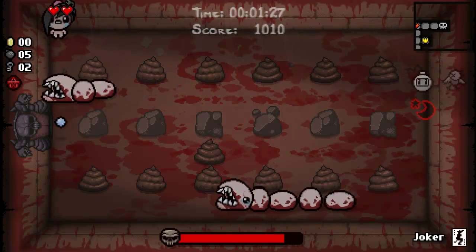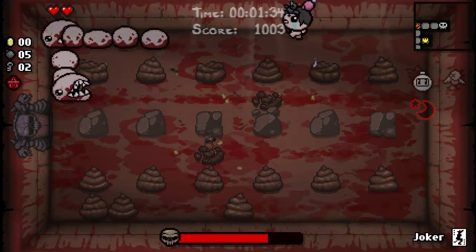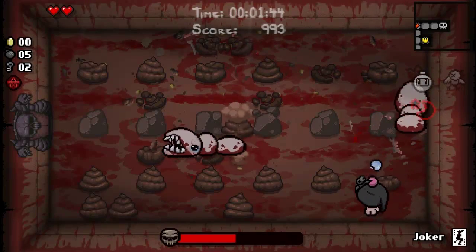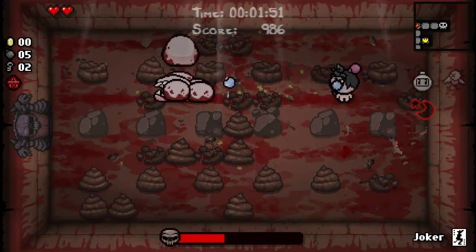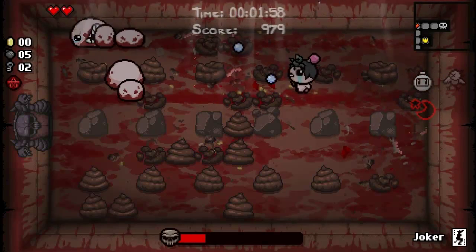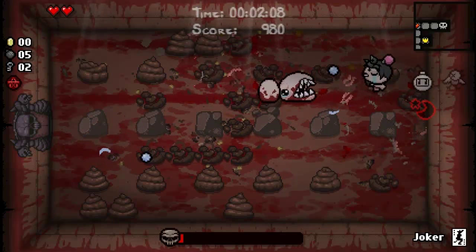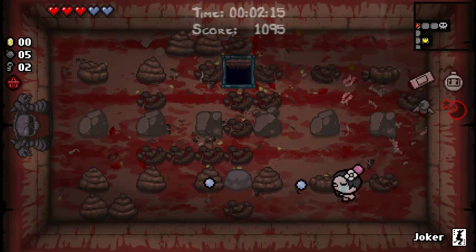I'm hoping to get some health here. I still would like to test whether or not we can get items from Poops now in the Boss Room — in the past that was impossible, even from Poop. I really need to put myself in Whore of Babylon status. That's the best way to play Eve. With her special Whore of Babylon, she's much more resilient compared to the original Afterbirth where you had to be at critical HP.